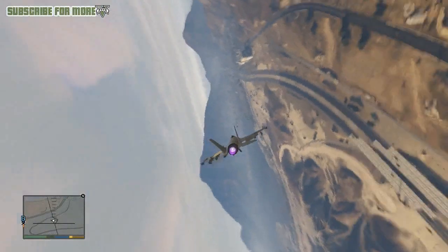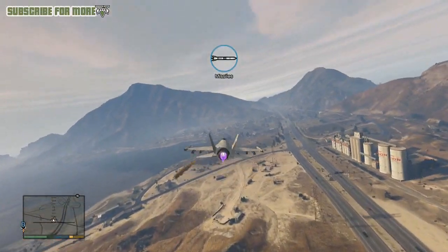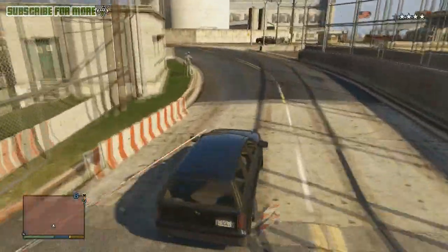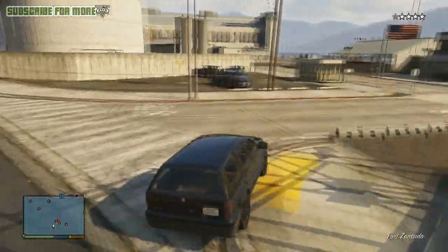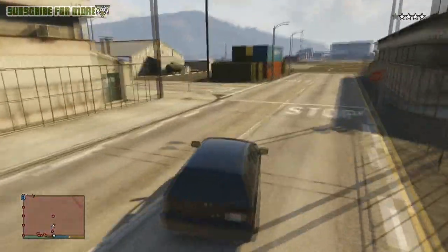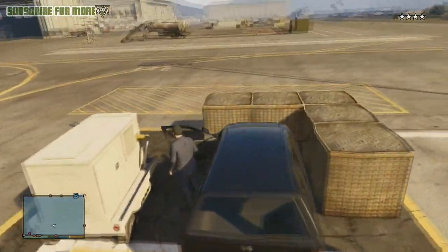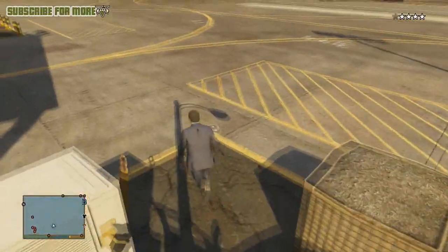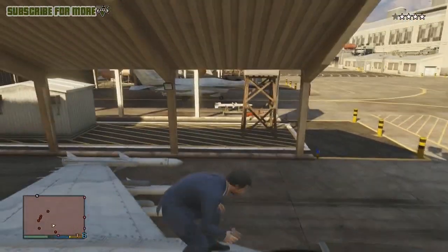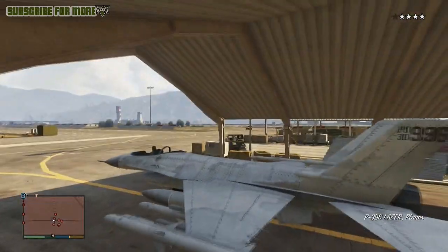I'm going to show you the whole thing one more time — this is a different recording from a different attempt, but it shows the idea again. There's no audio on this one, but we're looking at the visual. As you can see, you can pretty much slip straight past the tanks without paying much attention to them. Take the first left, pull into place, and you can pretty much crash-stop — even if your door's in the way you can just climb over it, it's not a big deal.